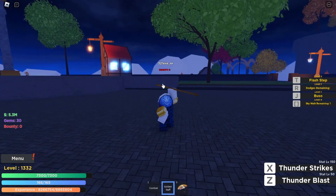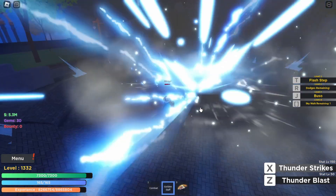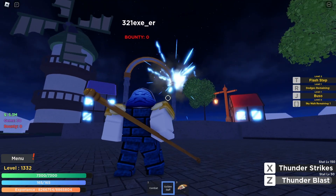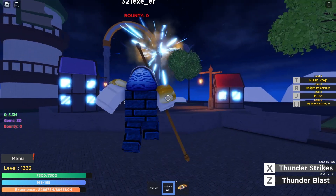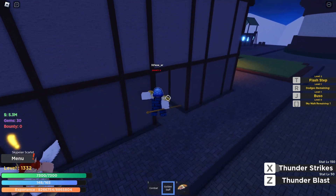Now I'm going to show you the animation of both moves. Starting — this is Thunder Strike, as you can see what it looks like. Thunder Blast is where you hold and let it go. For Thunder Strike, you just hold X and let it go, and that's what it does.